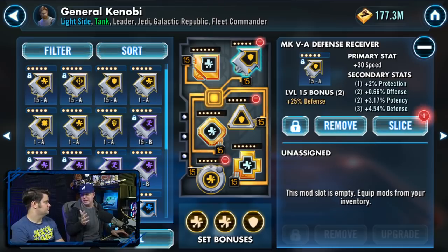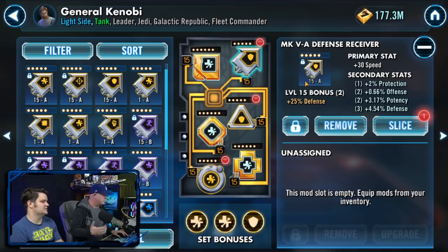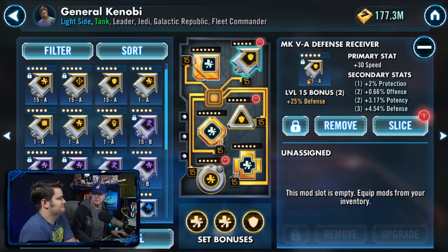You'll still want to have a few crit avoidance arrows and a few offense arrows. For example, putting an offense arrow on Yoda is fine because he doesn't need the speed. But out of the 180-something characters in the game, probably 150 of them need the speed arrow.